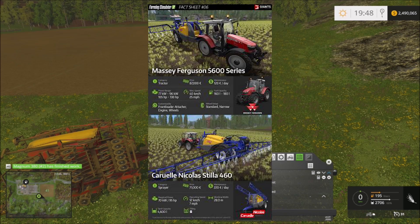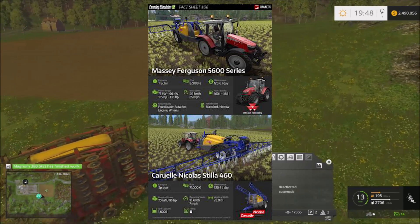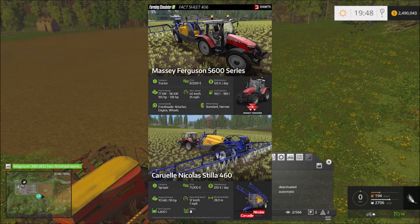It might be a little bit of an upgrade from what you currently have at the start of the game. Not sure what the equipment list is going to be when you start playing FS 17, but this might be one of those common initial upgrades. It has two engine options: a 105 horsepower and a 130 horsepower.